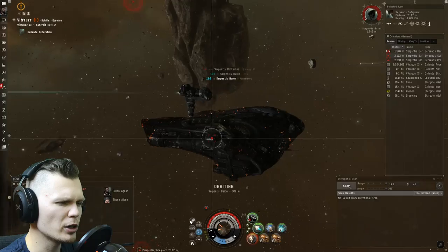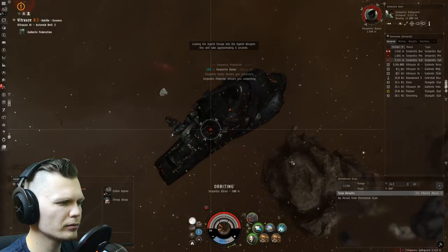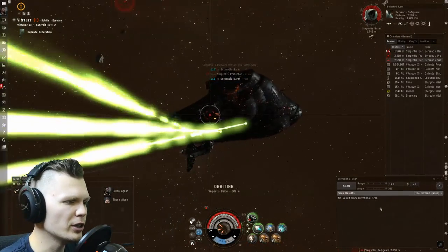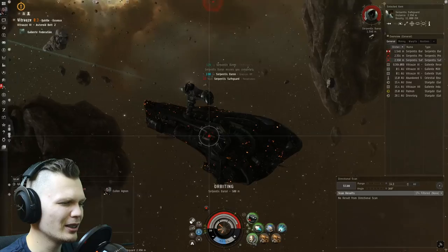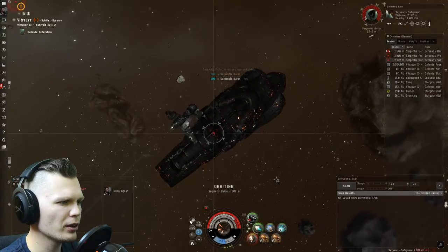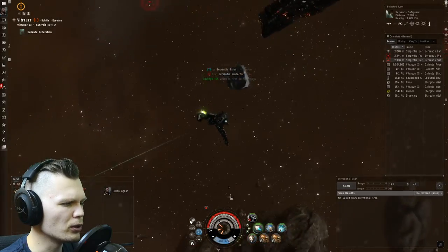Somebody just showed up — I really hope they're not going to crash my party. Gotta keep my finger on the dscan, but we're very close to destroying this ship, and then I can get to relative safety. Nobody's still showing up on dscan, but that doesn't mean someone isn't there — that other person could very well be cloaked. They're gone. We're almost there — final blow, and then we have to warp out. We definitely have to warp out, because I'm not sure I'll be able to take more damage from these frigates.